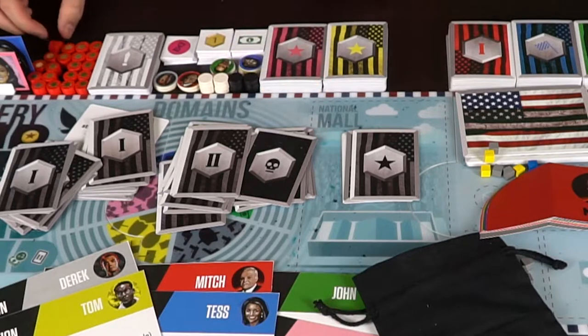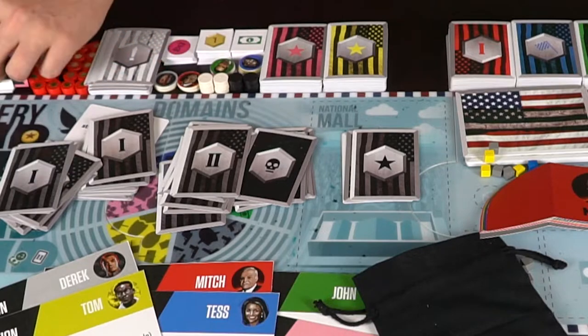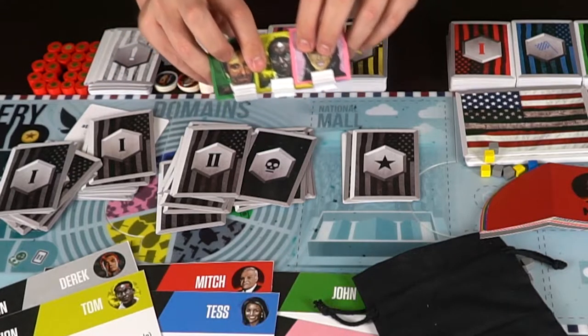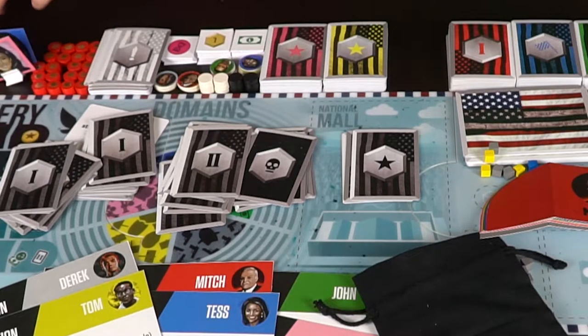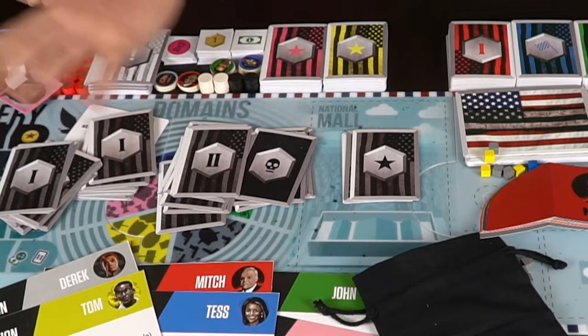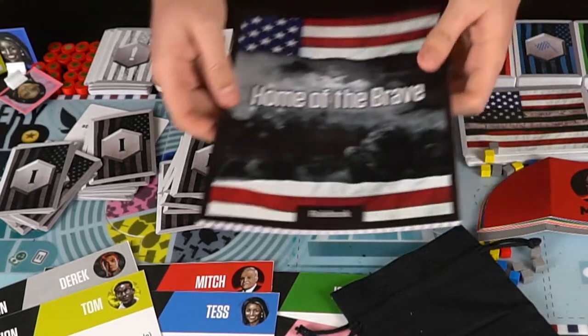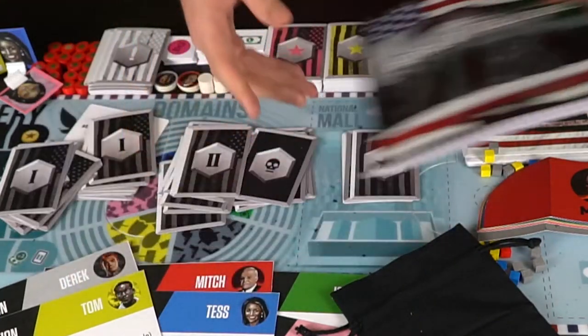Speaking of victory points, these are the victory points. And these are the neutral cards you'll be drawing throughout the game. You're also going to have a player standee or miniature, depending on what the Kickstarter says, and you'll be using that to move up and down the path. This is pretty much what you're going to be getting: the board, a bag full of cubes, and the large rulebook for Home of the Brave.